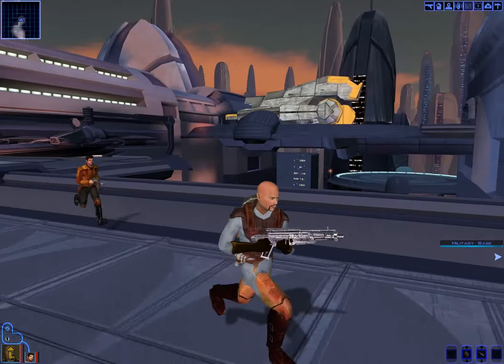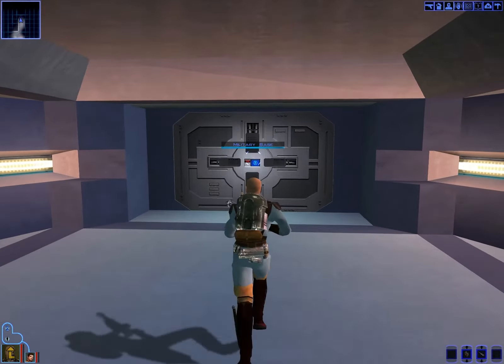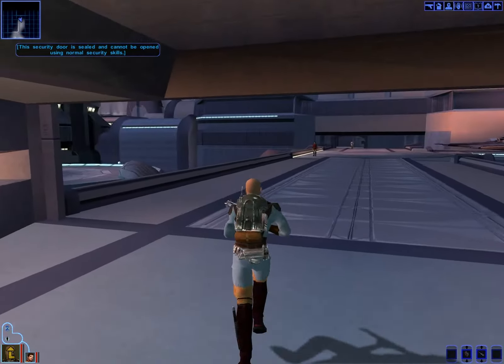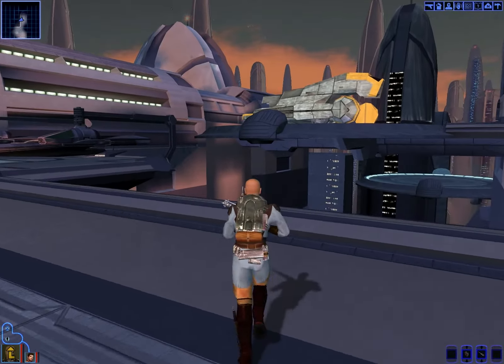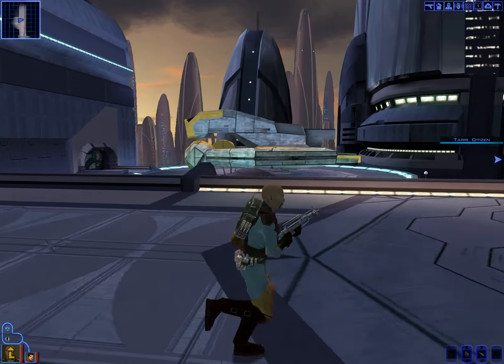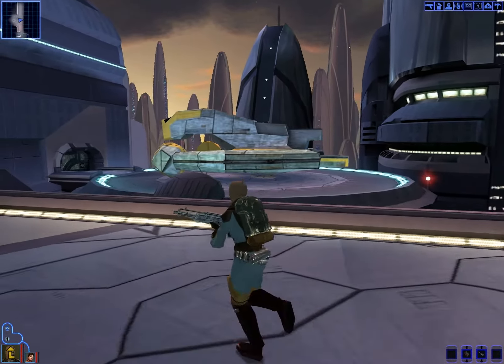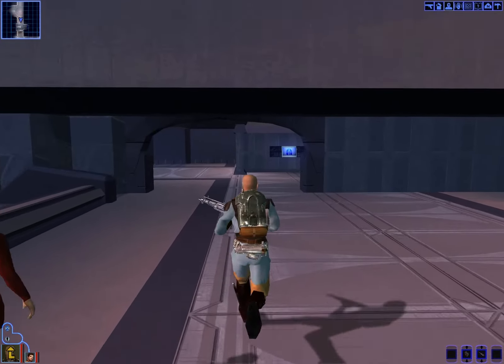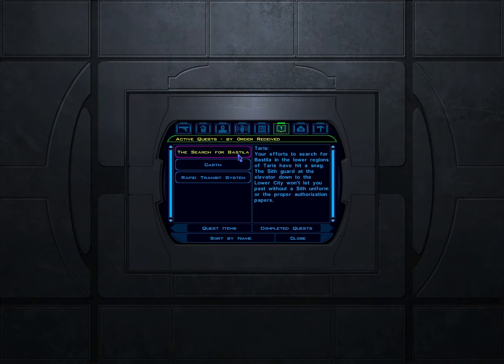I want to try and find Davik the mercenary. He seems like he's kind of in charge of things. Can't get into the military base. Can't jump off the edge. Can't shoot the racist. Let's check my quests — search for Bastilla. The Sith guard at the elevator won't leave. So I need a Sith uniform or the proper authorization. That's what I'm looking for next.